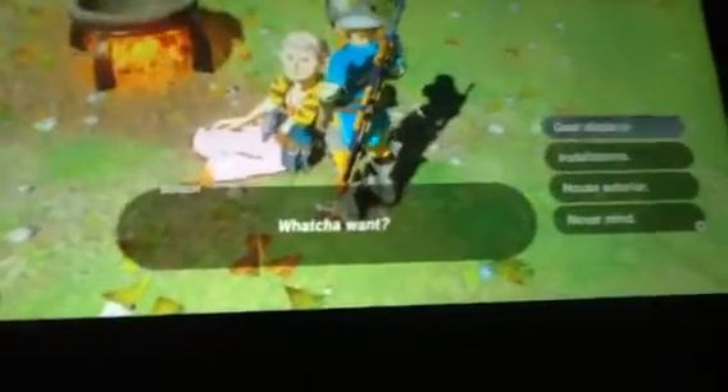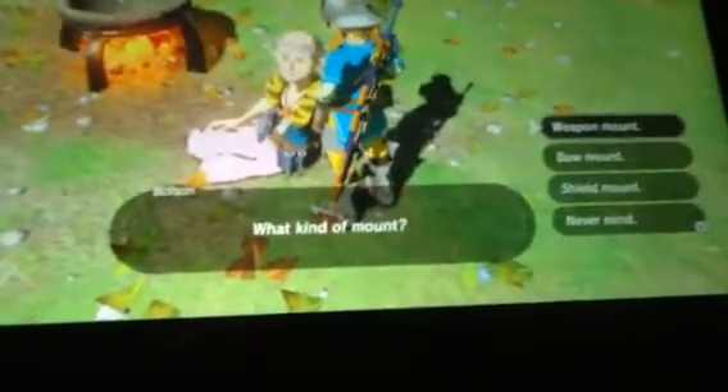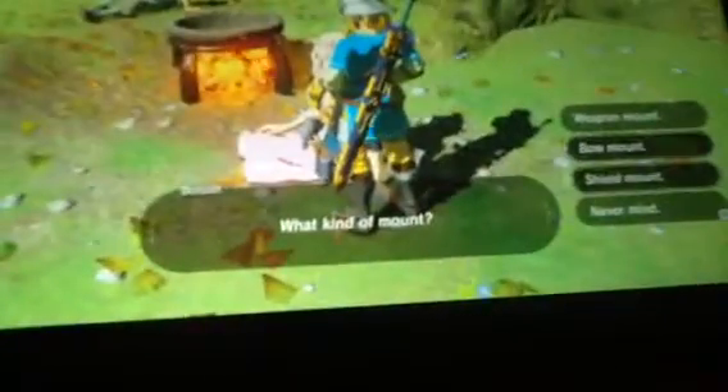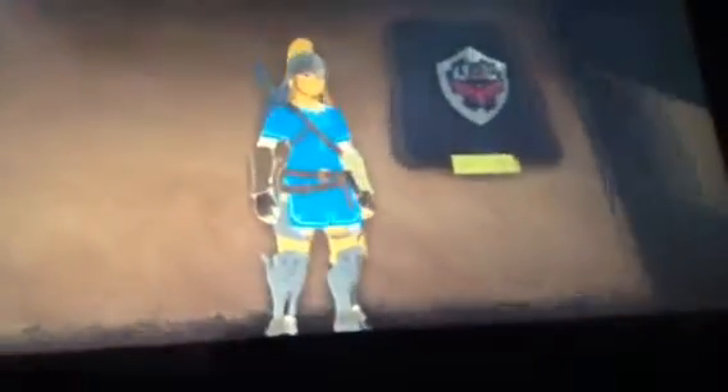Go to this guy and say build me something. He will display gear options: weapon mount, bow mount, and shield mount. Go to shield mount, or bow mount, or weapon mount. What I did is went to shield mount first so I don't have to be carrying this all around. I will always leave this Hylian Shield on there because I don't want it to break.